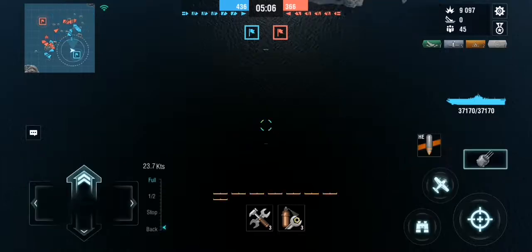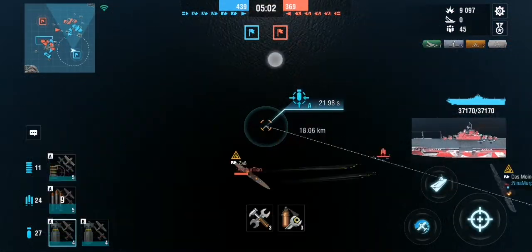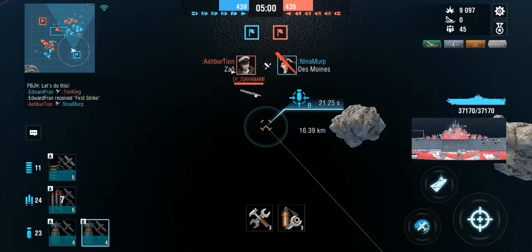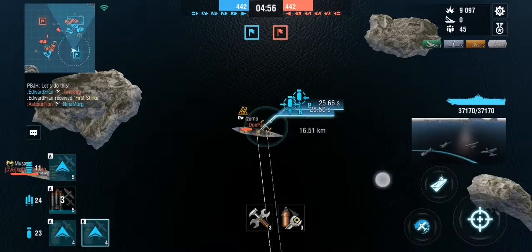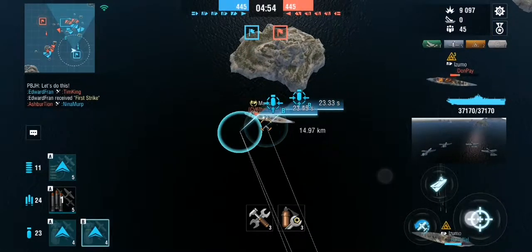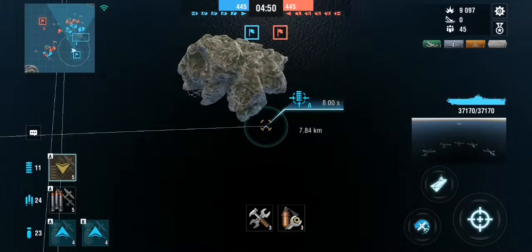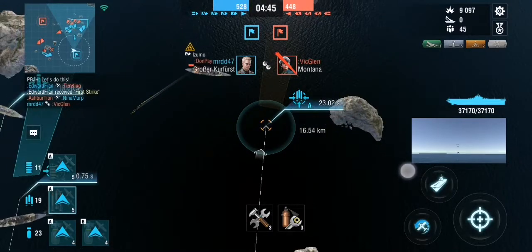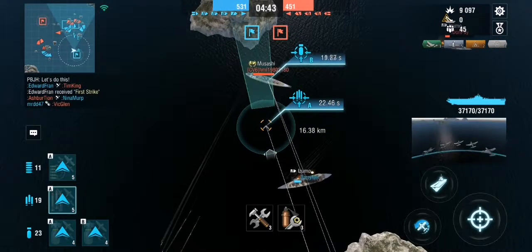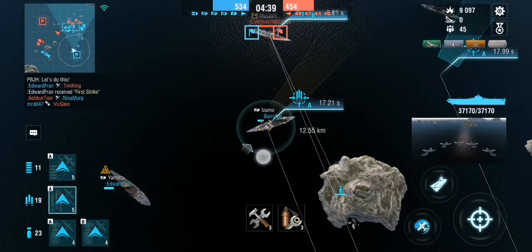I can do nothing to help this Des Moines because there's a Montana beside him. There's the Hélène. My perfect target will be the Musashi, but I really have to be careful because the Hélène is heading towards my fighter squadron, so I instantly pull them back. You definitely do not want your torpedo bombers in range of a Hélène unless you want them shot down.